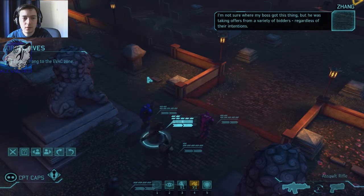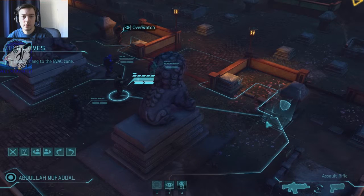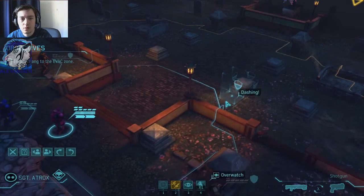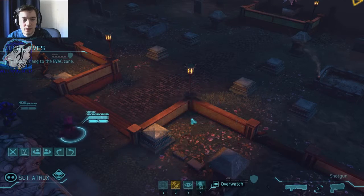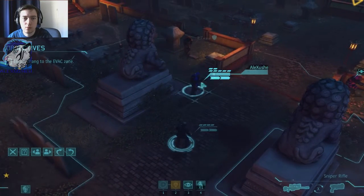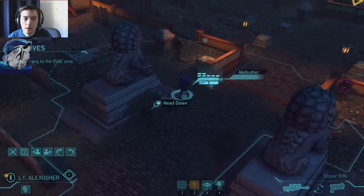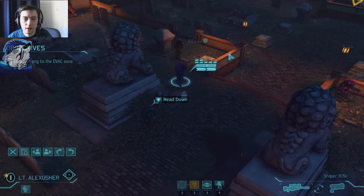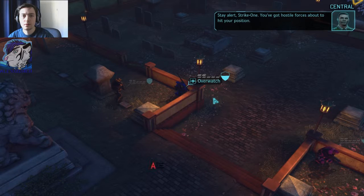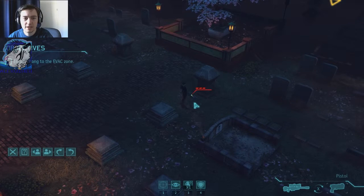Why did he throw away his pistol? It looks like he's got the package with him. We'll need to get him back to the extraction zone in one piece — that's so far away. His former employers, not to mention the invaders, will be looking for him. This mission is so good. The basic goal is to escort him out. I'm not sure where my boss got this thing, but he was taking offers from a variety of bidders regardless of their intentions. Let's go forward slowly, very slowly. You are going just there. And you go — wait, wait. You hide here first, and I go maybe there. Change to pistol and overwatch. Stay alert — you've got hostile forces about to hit your positions. There's a thin man.